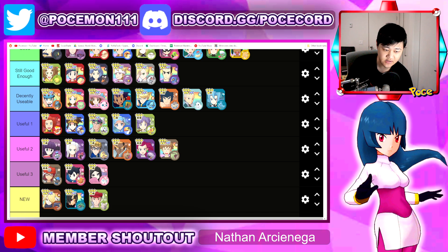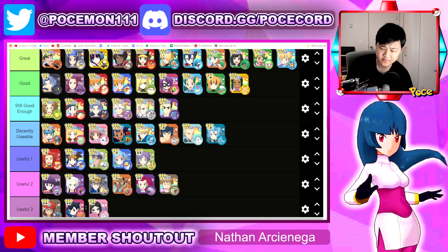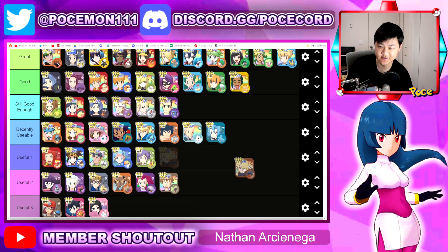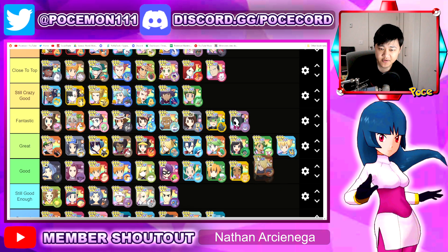Let's talk about damage healers first. Cynthia is really really nice now. If you look at her sync nuke — that's crazy — she went from one of the worst sinkers to one of the better striker sync nukers in the game. 2.4 million is pretty good for a striker. Her damage is pretty solid too, so we can move her up quite a decent amount.